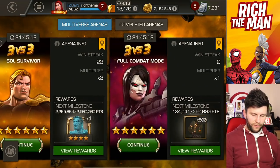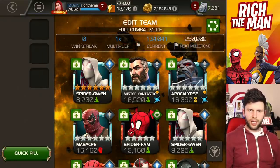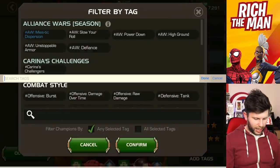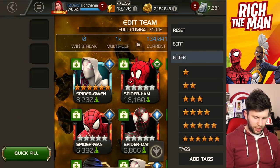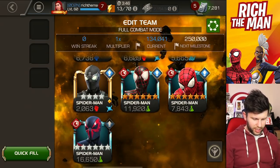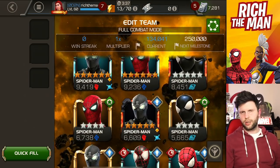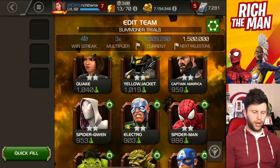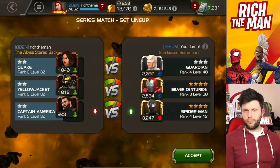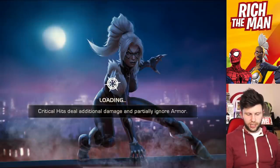Let me show you a method. I've been using Spider-Gwen and others at lower ratings to blast through. If you go to your tags and put in 'Spider-Verse Heroes', you get those champions listed. I've got Miles Morales and Spider-Gwen available. The method involves going to an arena like Summoner Trials, but the issue is that if you're deep into a streak you'll face stronger opponents. So what I do is quit the fight deliberately to kill off my streak.